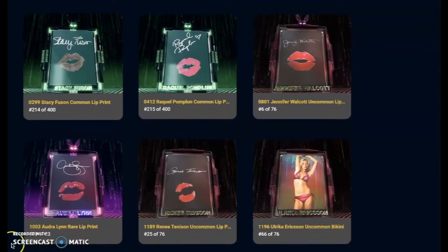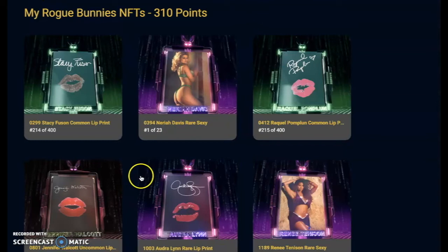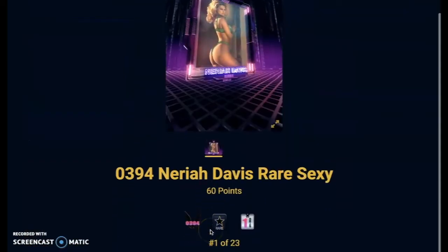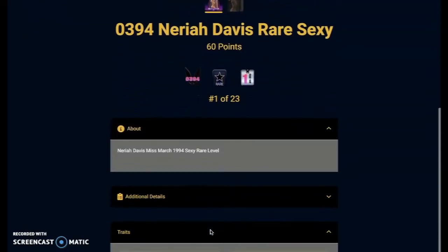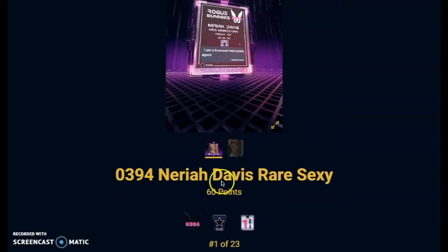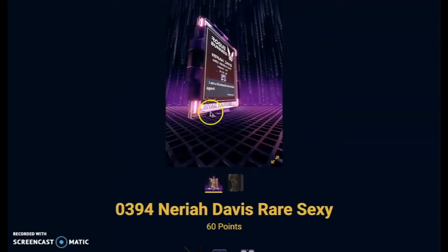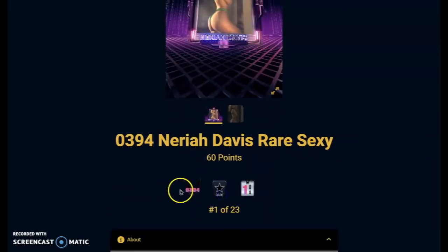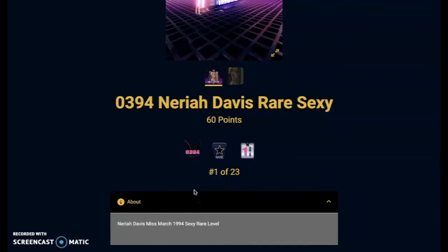The cards are coming in. Check it out — I got a Raya Davis number one. This is number one out of 23. That's what I'm talking about. You got the number, the points, a licensed real estate agent. Rare series one, number one.